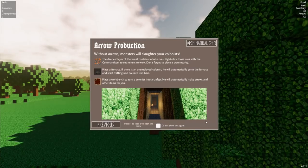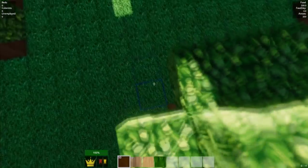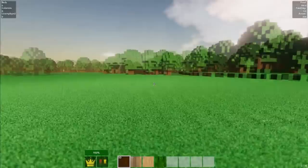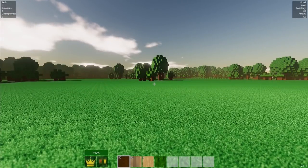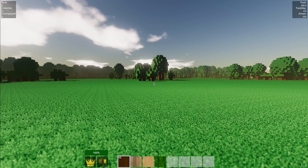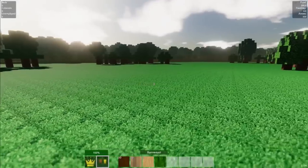When you join for the first time you get a little tutorial — click F1 to get rid of it. I spawned on top of a tree, which is a bit weird. In the beginning you can farm materials before you place your flag or anything like that — start your base, farm up a good amount of materials — but I'm just going to get started.